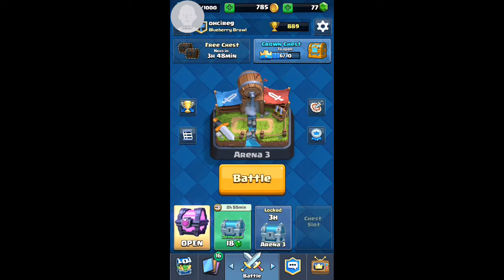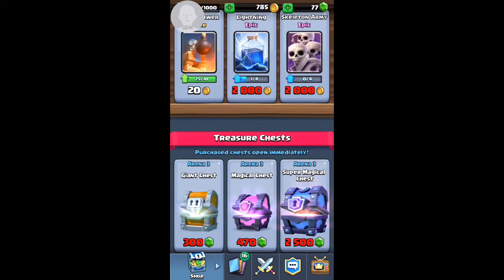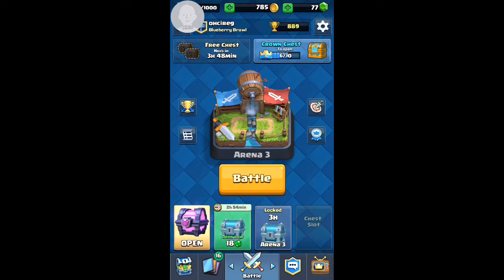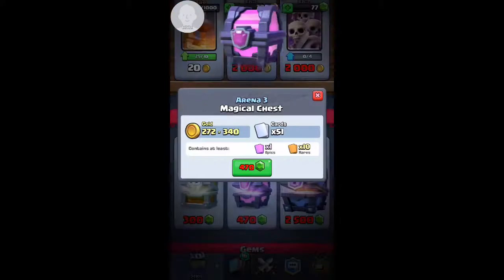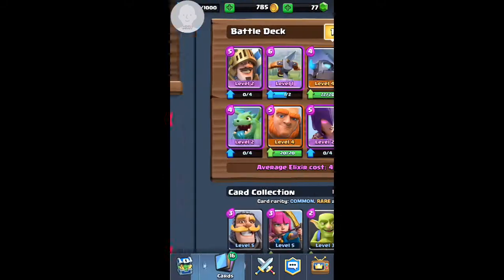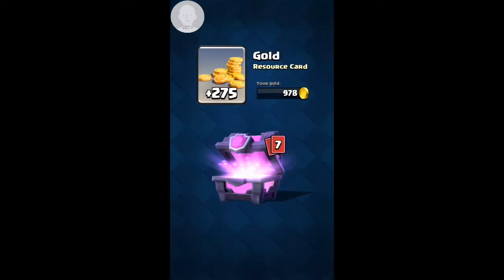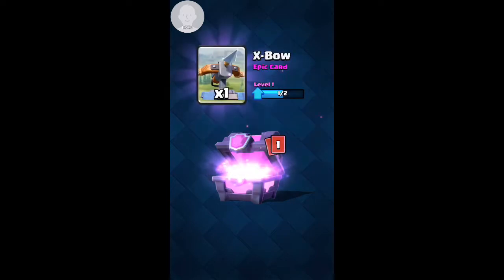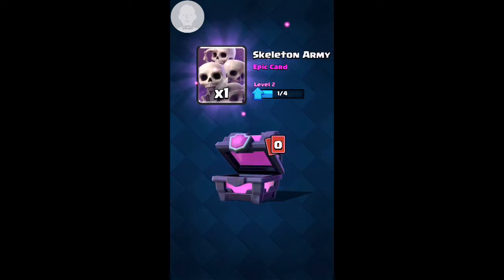I think I'm gonna get ready and end it here. This is a good spot to end it, but I almost forgot one thing — the magical chest. It says it contains at least one epic and ten rares. Let's go ahead and open that: 275 gold, one rocket, 14 cannons, three barbarian huts, 25 arrows, six tombstones, an ex-bow, and a skeleton army. It's really good — there's two epics in there.